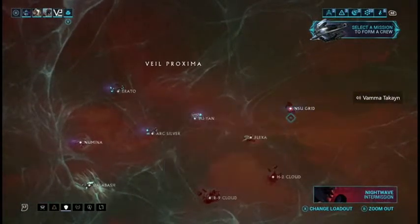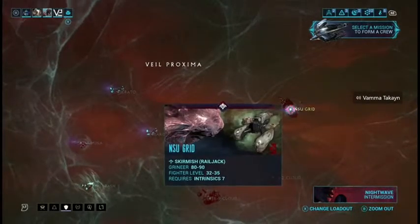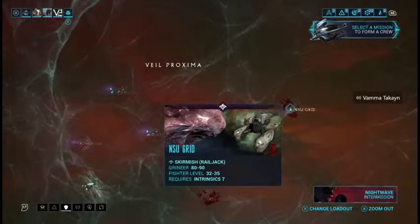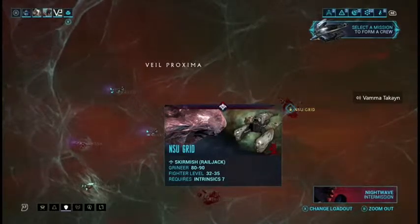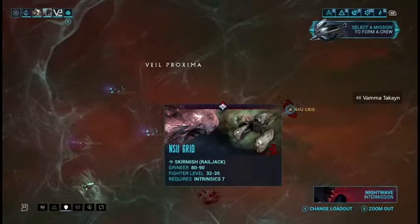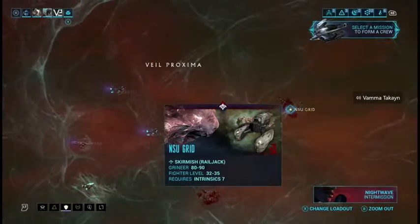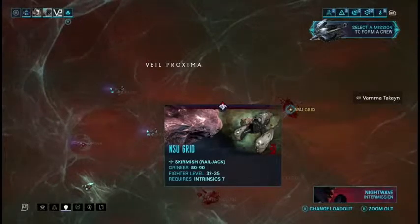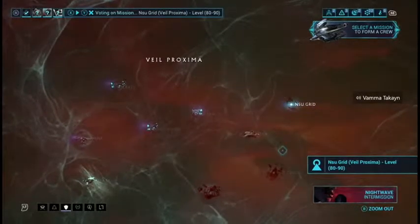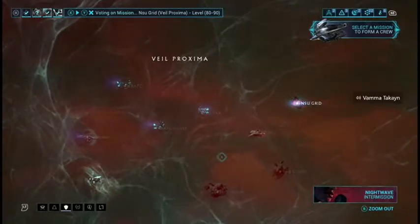This blinking node in Veil Proxima — that's the Sentient Anomaly — is where you can go to a Sentient Ship and get parts to drop for a weapon called the Shidu. There's also a Pillar where you can smack with your Paracesis. It used to have significance but doesn't anymore. You get Sentient Anomaly shards that you can give to Little Duck to get Ephemeras and other items. If you don't care for Ephemeras, there's really no need to complete the node.